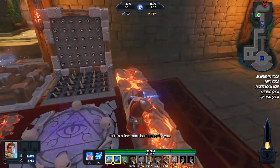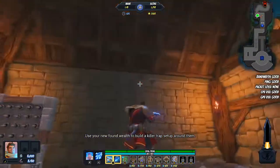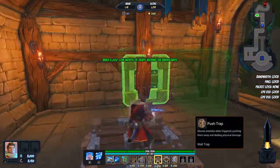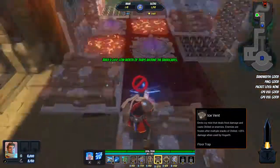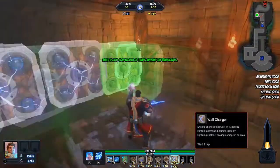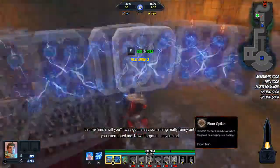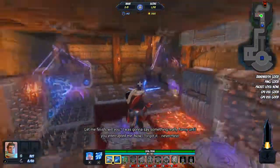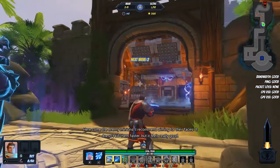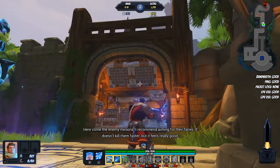Here's a few more barricades for you. Use your newfound wealth to build a killer trap setup. This is quite the kill box you've got going. Here come the enemy minions — I recommend aiming for their faces. Doesn't kill them faster, but it feels really good.